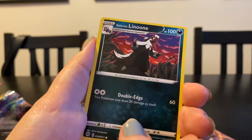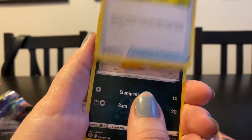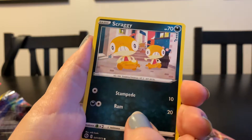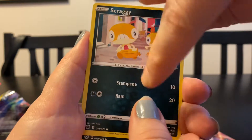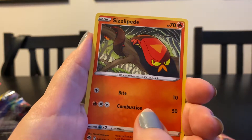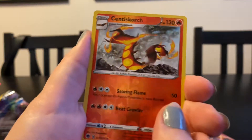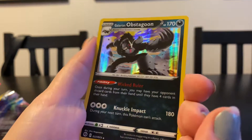Road on bike. Galarian Lenune. Pokeball. Scraggy — so cute, where are they running from? There's three of them, stampede! Purloin, so cute. Sizzlipede. We have Centiscorch. That's kind of cool. And on the end, Obstagoon.